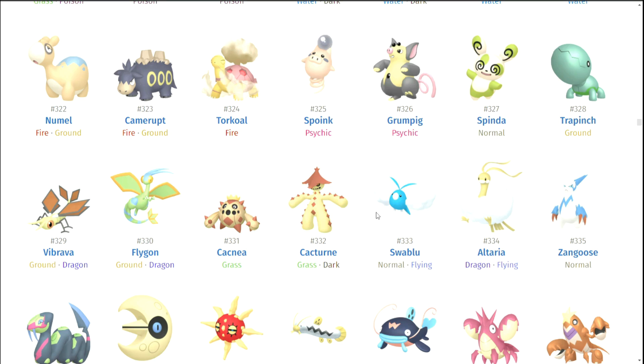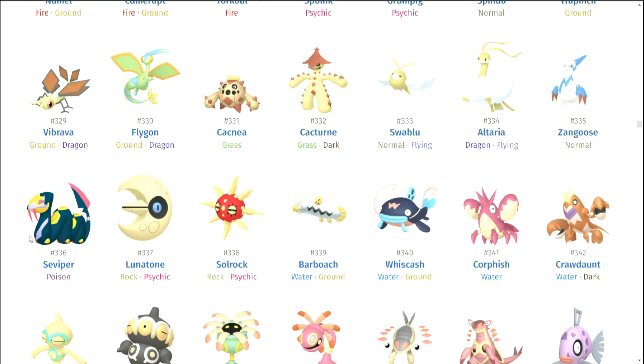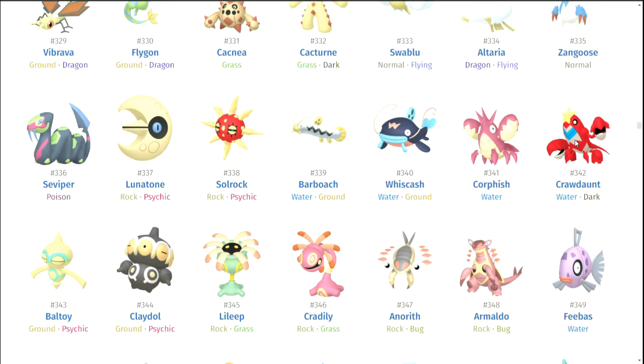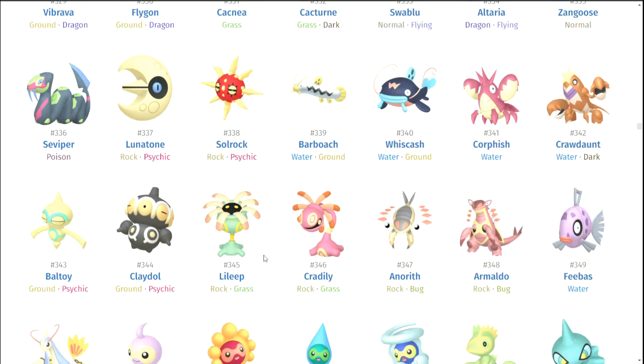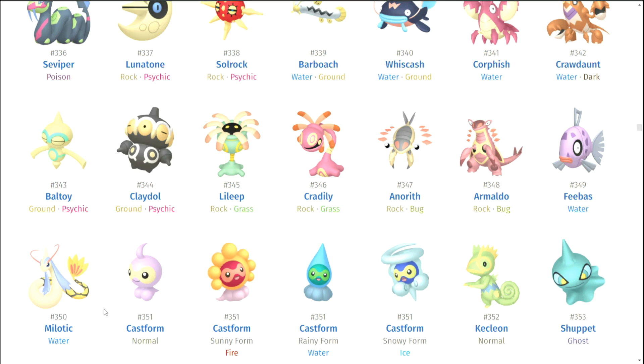Swablu and Altaria — I do think their shinies work. I like the gold on them, they look pretty good. Zangoose actually has a really cool shiny — the blue, I don't know why it works, it just really works. Seviper — it's trying something interesting, it looks like it's in Jojo colors. Lunatone. Solrock. Barboach. Whiscash. Corphish. Crawdaunt. Baltoy. Claydol. Lileep — nothing's really getting to me.